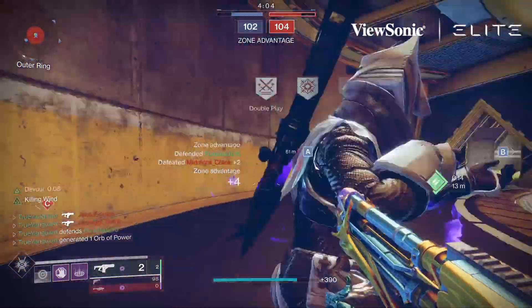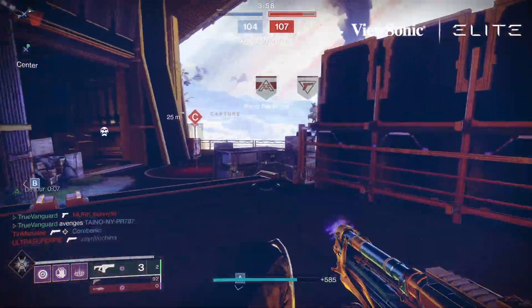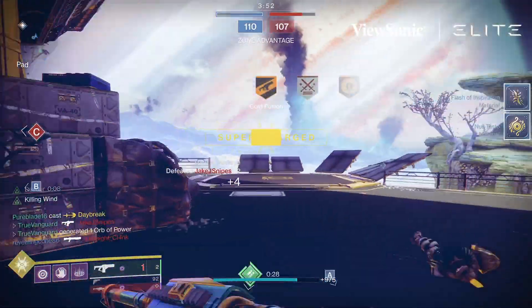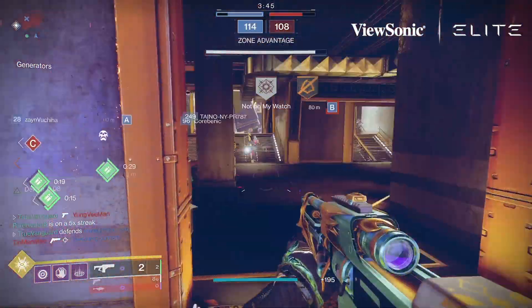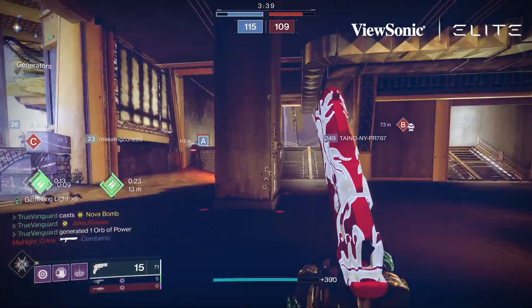First let's establish where the gun comes from and how to get it. Glacioclasm is unique to the Dawning event in Destiny 2, so you can only get it during the event — and you're running out of time. You need to bake cookies in the oven that Eva Levante gives you, deliver those cookies, and eventually you'll receive a gift package in return from an NPC. Open it, cross your fingers, and hopefully you get this gun — then cross your toes and hope that the roll is good.